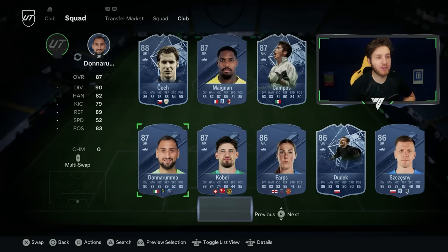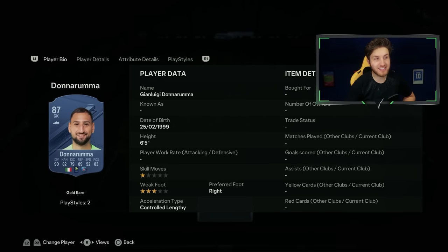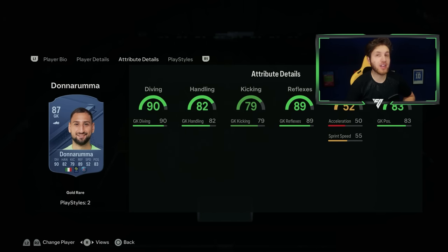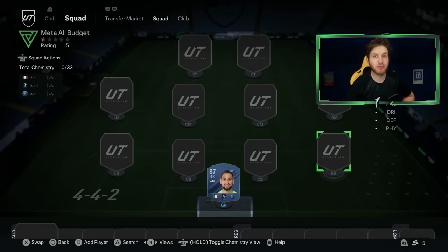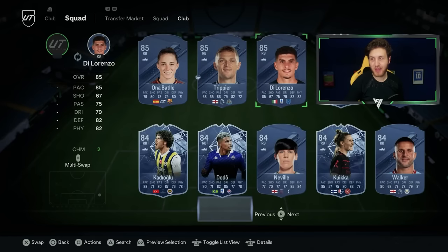I'm going to go with 87 Donnarumma — 90 diving, he's like six foot five, a huge goalkeeper. Control, Lengthy as well, and overall just a great card with those stats. He's a real must-have for this mid-tier option. Moving on to right back — I think this is one of the most versatile players in this game.